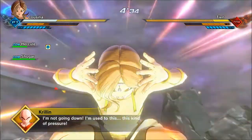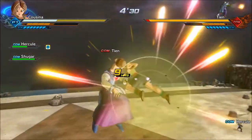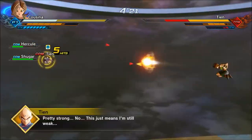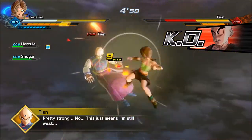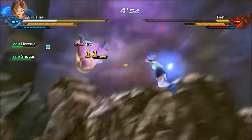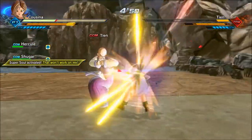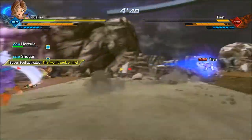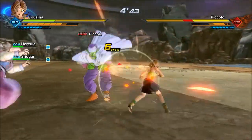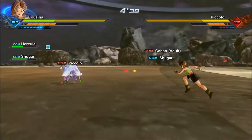Another useful ability is Solar Flare. When the enemy is in front of you or does a Vanish, you can use Solar Flare to stun them and put them into another combo. I also equipped Burst Charge here — this is the best charge skill for PQs, mostly because it's quick and will give you a couple of Ki Bars quickly. You can see I stopped Piccolo with Solar Flare and used another one to get Tien off me.